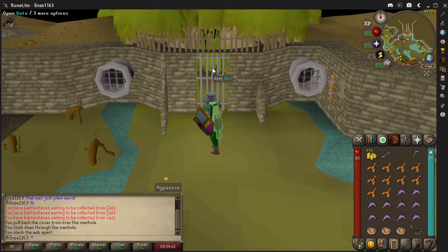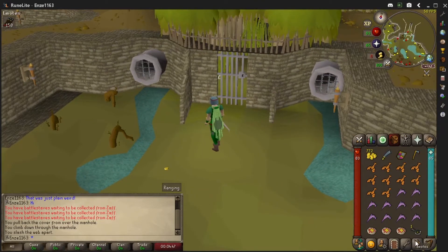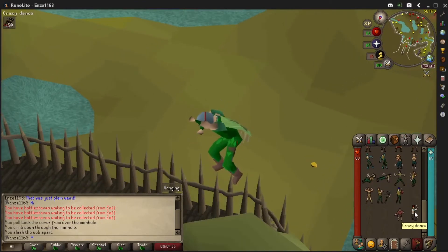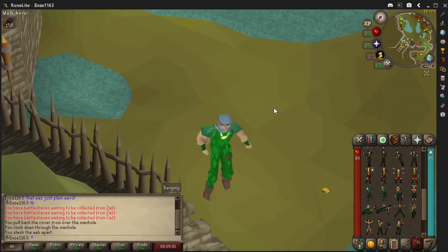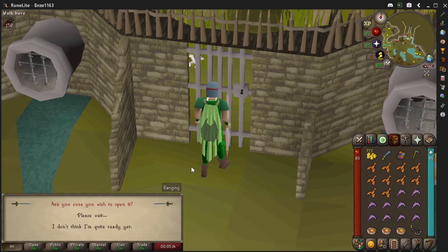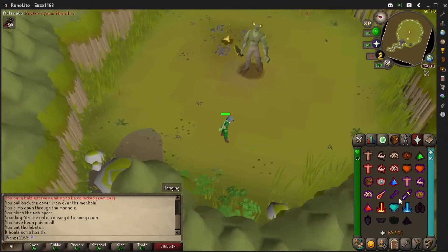Alright, this is the lair of Byrofta. I'm about to enter — wish me luck ladies and gentlemen. Let me flex real quick before I get up in there. Warning: you're about to enter an instanced area — anything left on the ground when you leave will be lost. Would you like to continue? Hell yeah, let's do this!